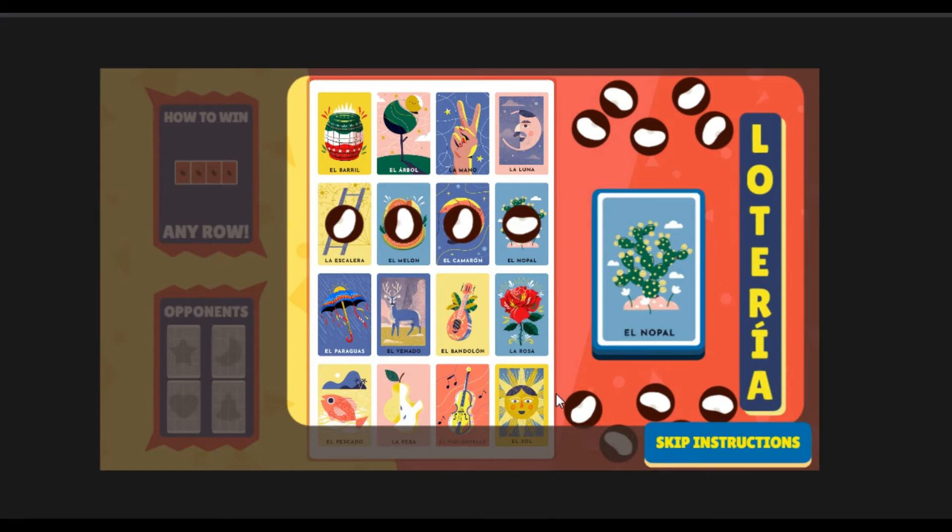When you have filled the pattern, press the Lotería button. The first player to fill the pattern and declare Lotería wins.